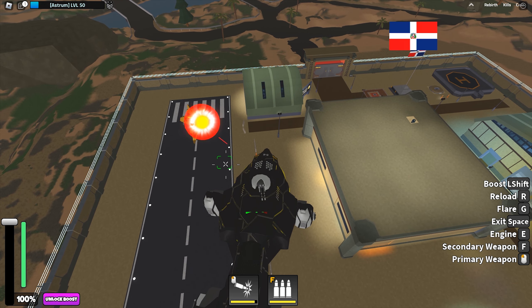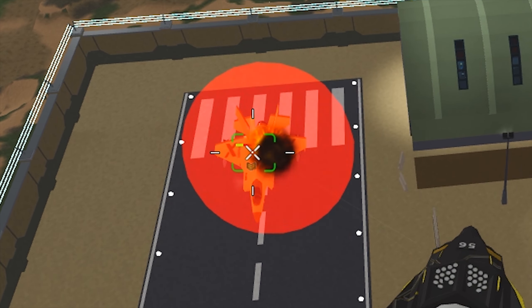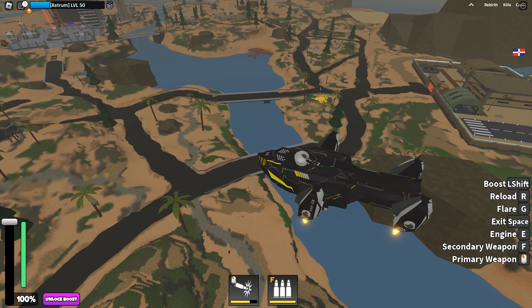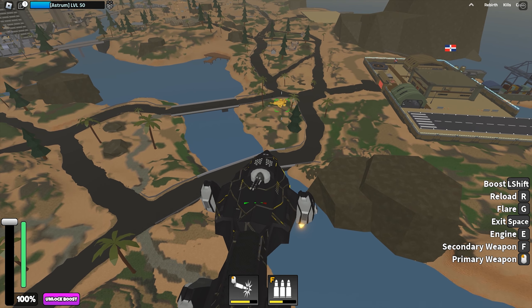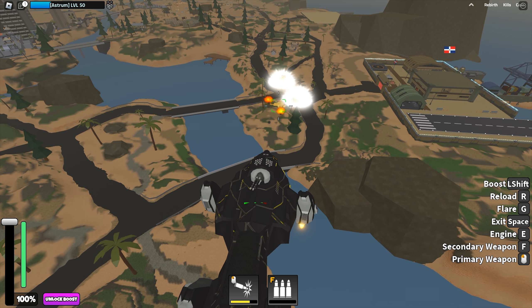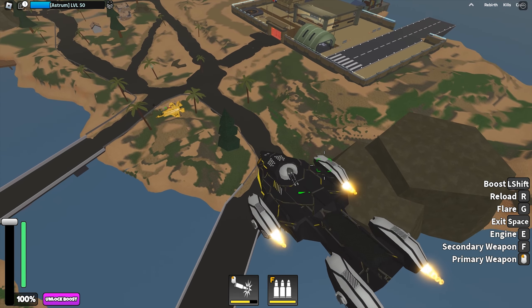The primary weapon is strong too — look at the damage it is dealing, considering it can fire much faster. Let's try out the missiles. The missiles are not very reliable; they deal quite a bit of damage but they're not accurate. It looks like a blanket of bombs on an area instead of focusing on the target. Hit rate is really low — not really my style of weapon.